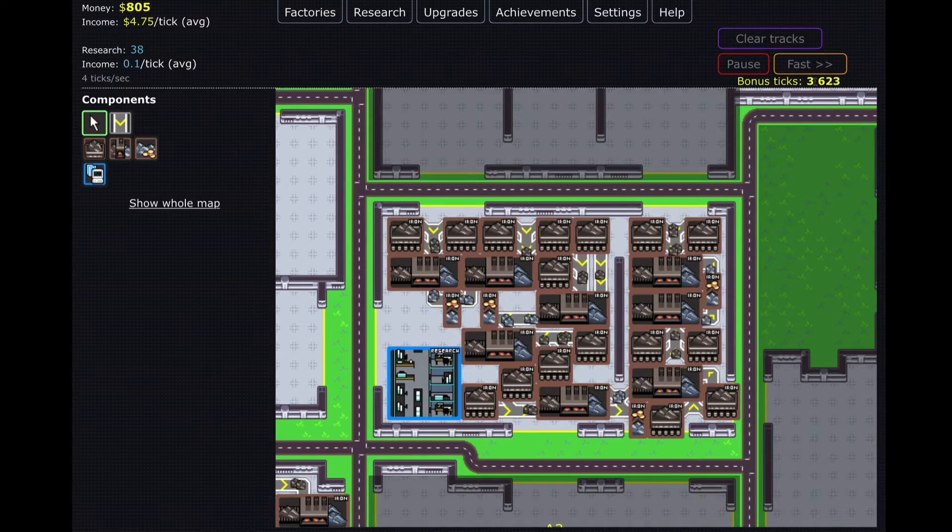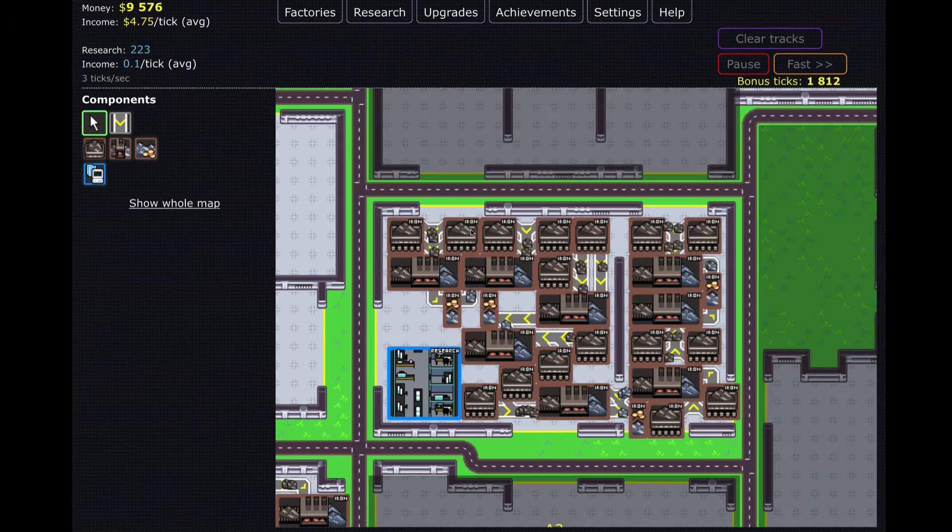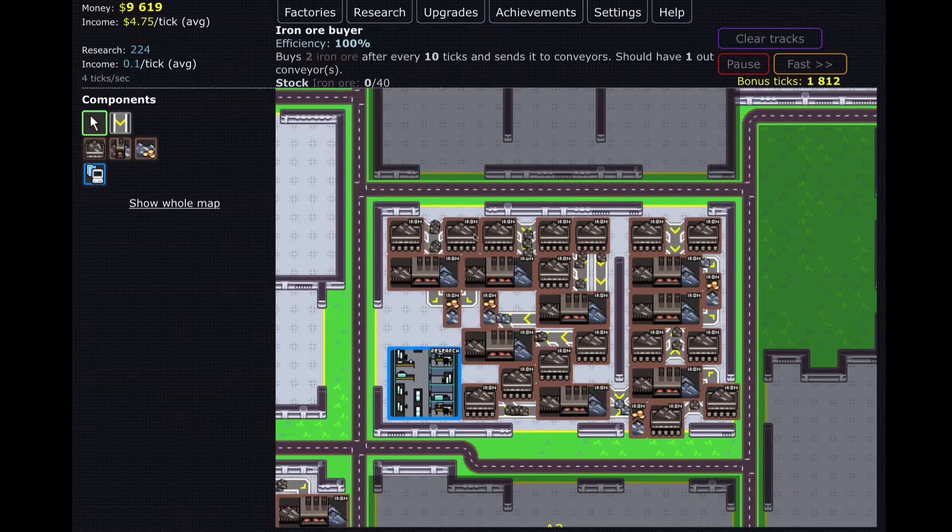Now we'll use the fast button, which will start using the bonus ticks and everything will go incredibly fast — this is not a time lapse, I'm just pressing the fast button. We should be able to get the research up to 200 and get the steel. We actually did it! We'll save the fast ticks for a little more later. The lawn mowing noise is a little annoying so I'm going to pause and I'll be right back.